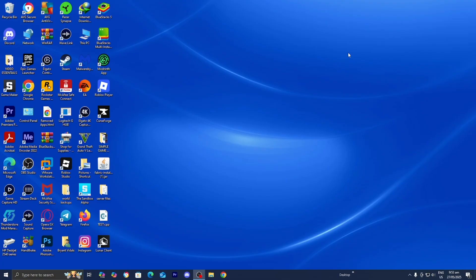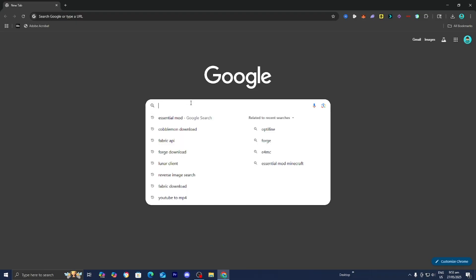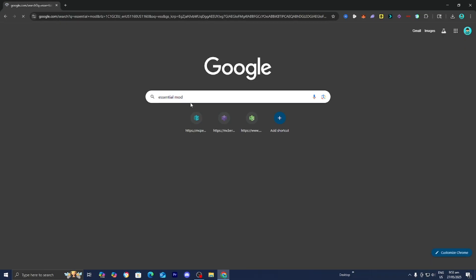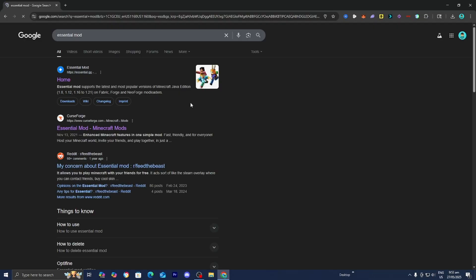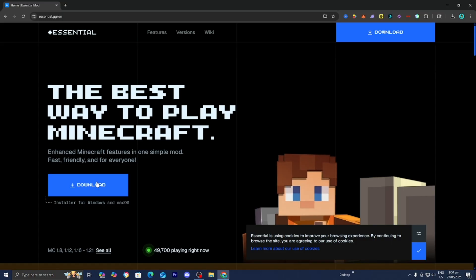The first thing you want to do is open up any web browser. For this video I'm going to be using Google Chrome. Once you're in Chrome, go to the search bar and look up the Essential mod. The Essential mod is a mod that will allow us to play multiplayer, and from there we can upload mods and play those mods with our friends. Go to the official essential.gg website and press on the blue button that says Download.